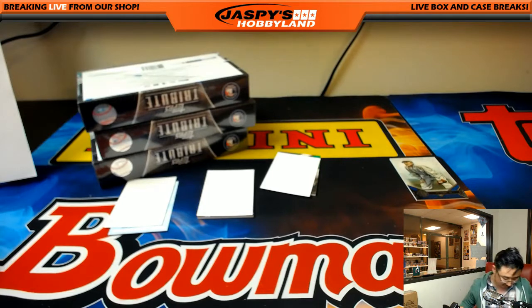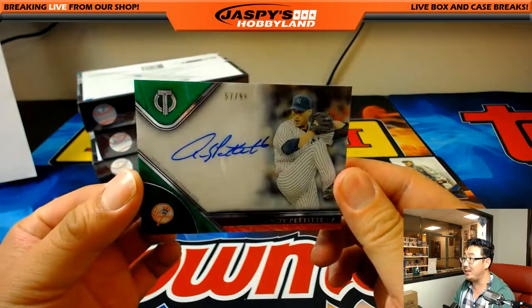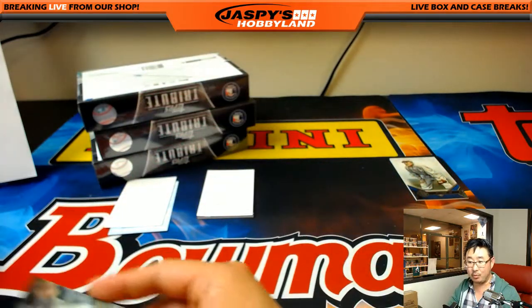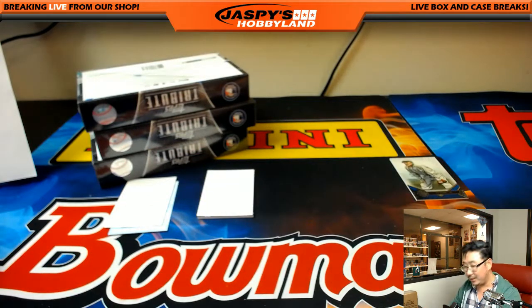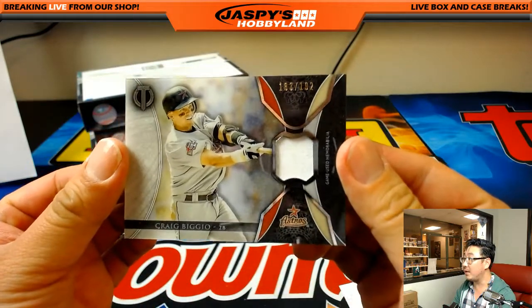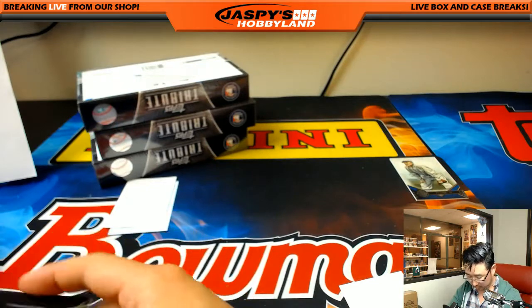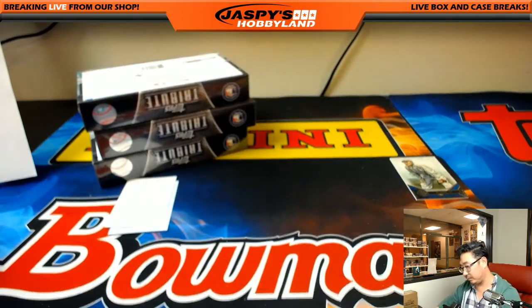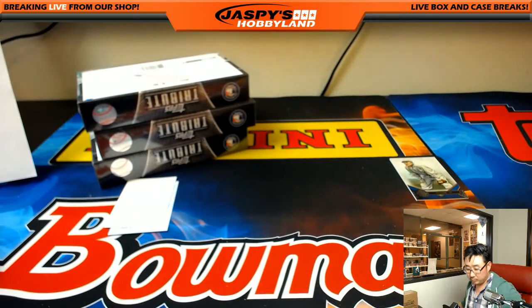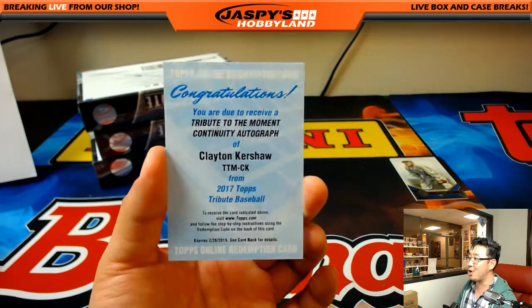Another Andy Pettit for the Yankees box, 57 out of 99 — another one for Michael Van Wye. 183 out of 192, Craig Biggio going to the Astros. And the redemption is Clayton Kershaw — Tribute to the Moment continuity autograph. Kersh going to the Dodgers.